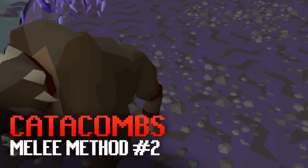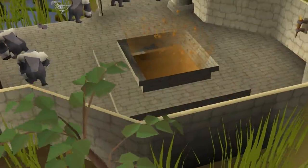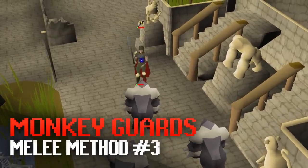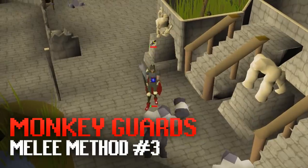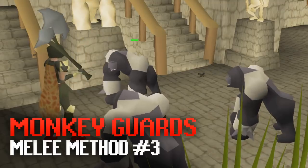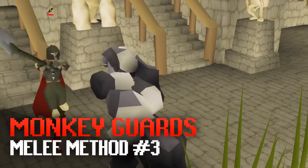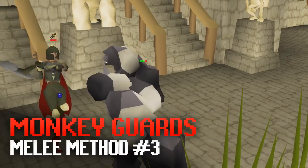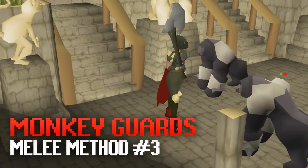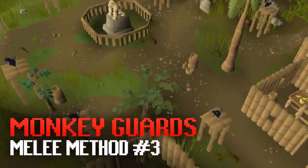Dark beasts need 90 Slayer to kill but they drop dark bows and even elite and hard clues. The next very AFK method is Monkey Guards at Ape Atoll. If you've completed Monkey Madness 2 this method won't work since the guards are unaggressive, but if you've only done Monkey Madness 1 you can AFK here for around 10 minutes. Just next to the staircase there's an altar to restore prayer points, so you can AFK with protect from melee or take advantage of piety. There is a poisonous spider nearby so you'll need antidote++ potions, sipping every 10 minutes or so.